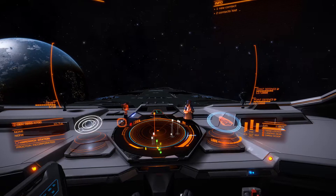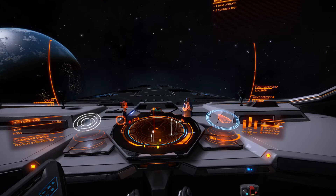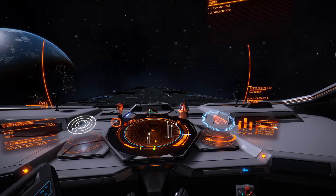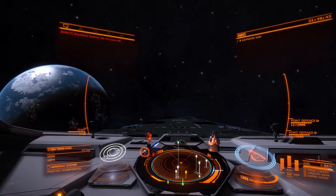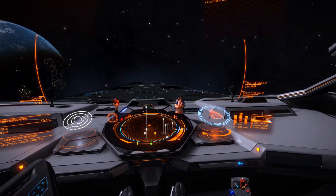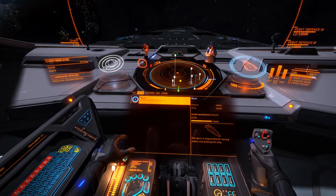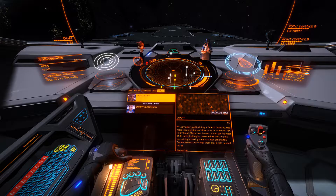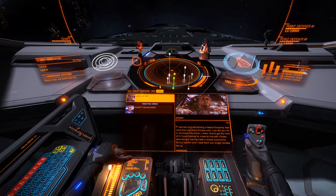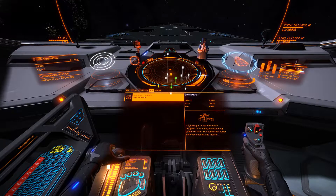I'm still programming VoiceAttack so I can add need-to-know things before I go out into the wild. You have exceeded the station exclusion zone — take care, commander. Okay, now I can demonstrate the fighter. The crew member is Jaisal Ray, a female combat pilot. I'm going to launch her — I set up a VoiceAttack command for that. I still have a lot of VoiceAttack commands to work on and work out the bugs.